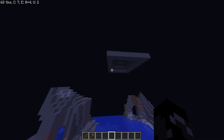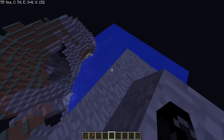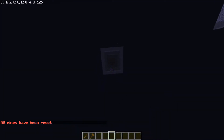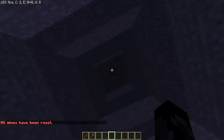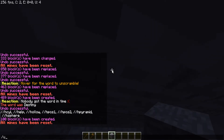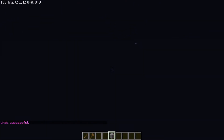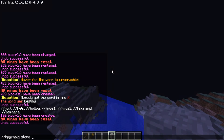If you want to make a dropper map, you can basically use the pyramid shape. You could also do an upside-down one, though I don't know how to do the upside-down ones.